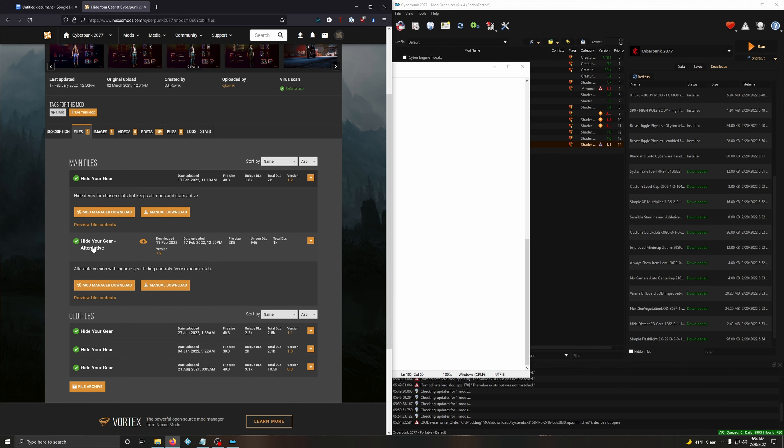With Hide Your Gear, I highly recommend you go with the Hide Gear alternative - this is the one that has the interactive eyeballs in your inventory. Go with the second option.